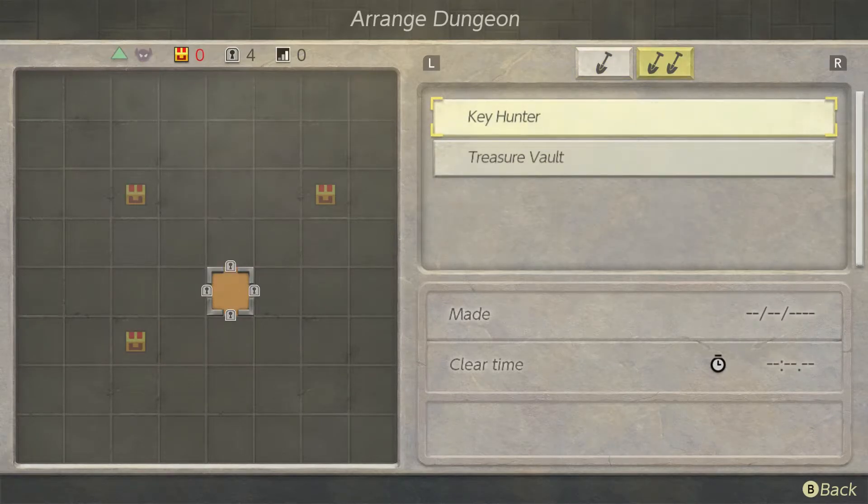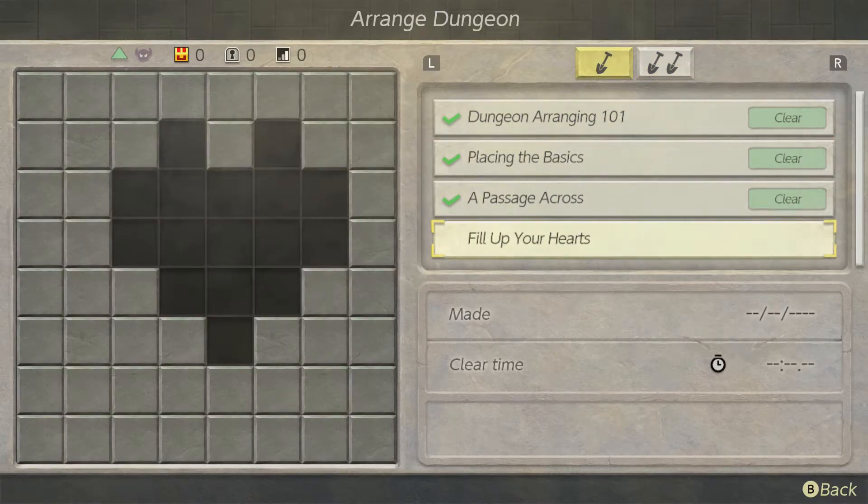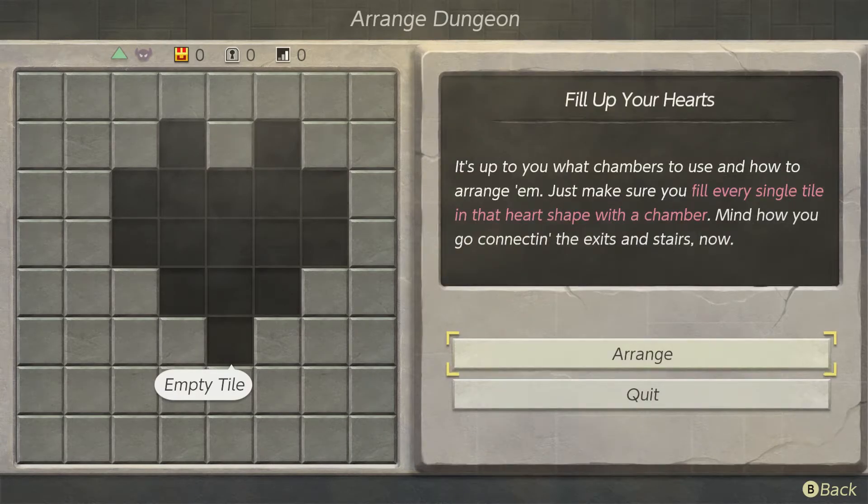I think end-game stuff unlocks a multitude of them that may get much larger, but I don't know how to unlock all the tiles I currently have — which is a pickle of unprecedented proportions because building these dungeons gets a little difficult. The new challenge says 'Fill Up Your Hearts — it's up to you what chambers to use and how to arrange them, just make sure you fill every single tile in that heart shape with a chamber, mind how you connect the exits and stairs.'